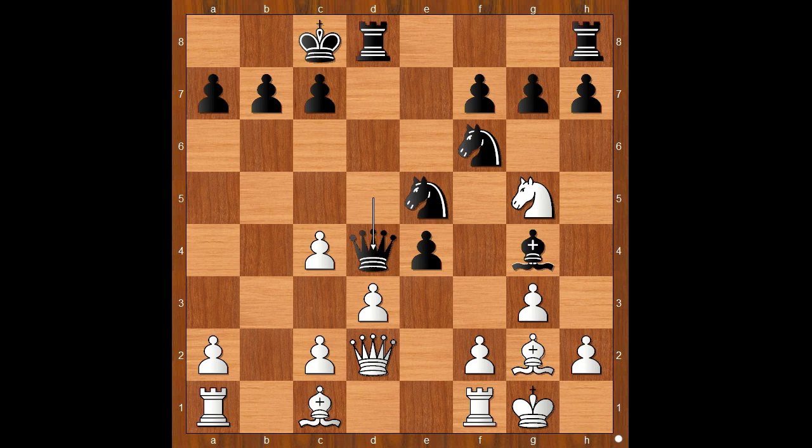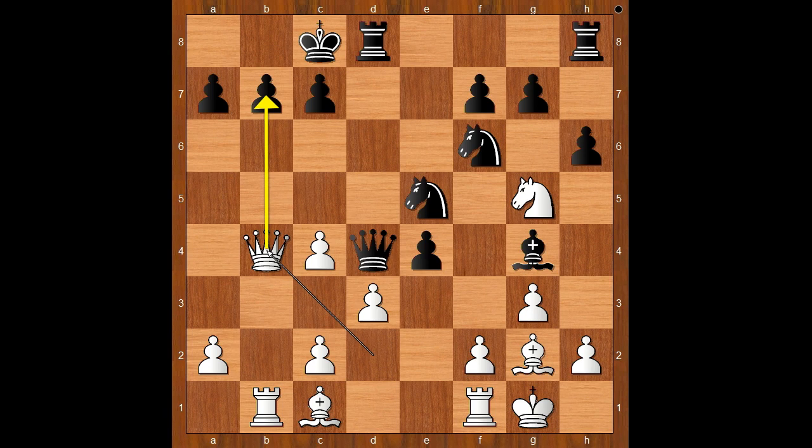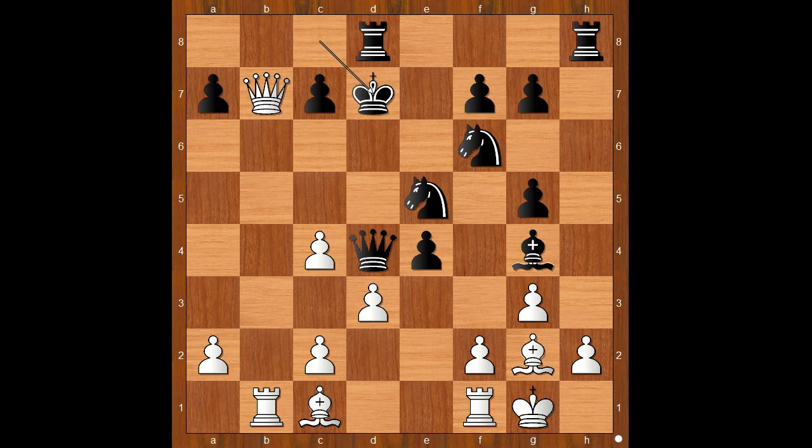Rapport played c4 and that allowed the black queen to go to d4. Rapport was not very worried about this move - he played rook to b1. h6, attacking the knight, but now instead of moving the knight, queen to b4, threatening to take on b7. How should black defend? What would you do if you had black pieces? Instead of defending or playing b6, h takes on g5. If b6, then bishop to b2, and white stands better. Back to our game.